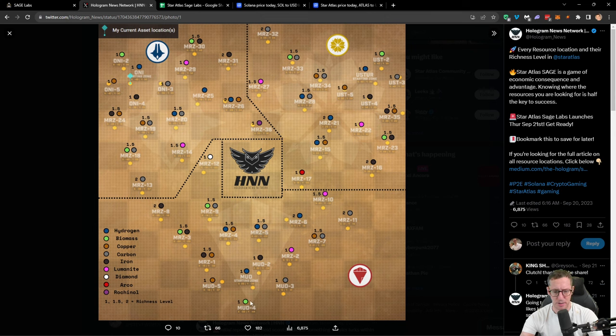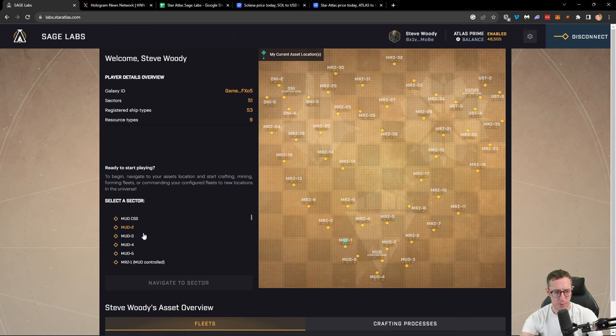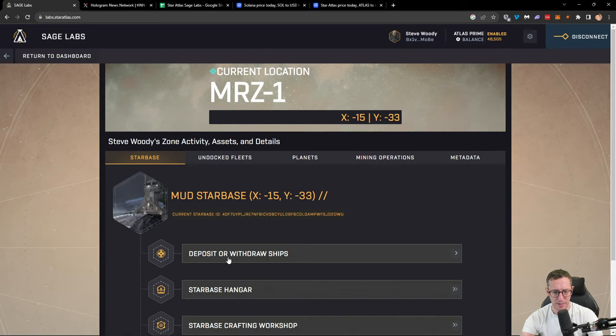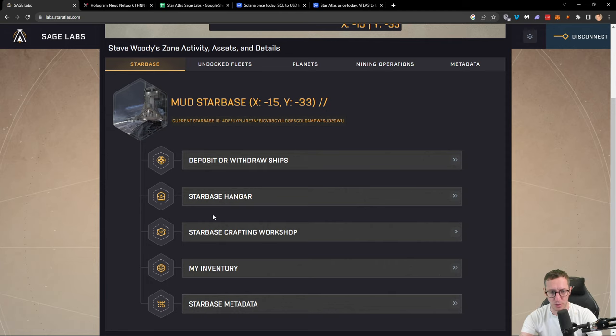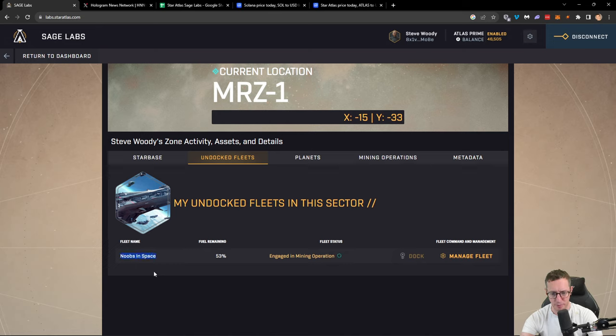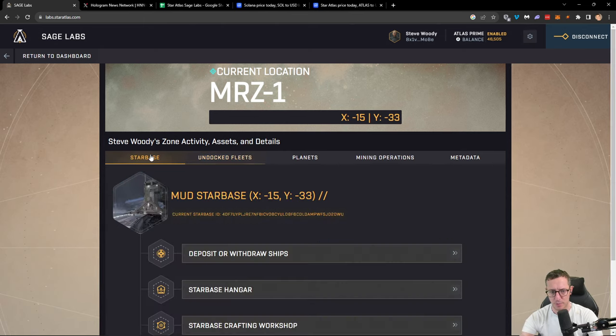We can see what resources out of the nine are available. Right now I am in MRZ1 and in MUD 5 — in MUD 5 I'm doing some crafting and in MRZ1 I'm doing some mining. Let's pop across to MRZ1. I'm going to select MRZ1 and navigate to that sector. If I click on the Starbase and look in the Starbase hangar, there's nothing here — the reason is because I have an undocked fleet. I can click on the undocked fleet and see that here is my fleet called 'Noobs in Space', which is currently engaged in a mining operation at this space station. I can click on manage fleet to do some things.